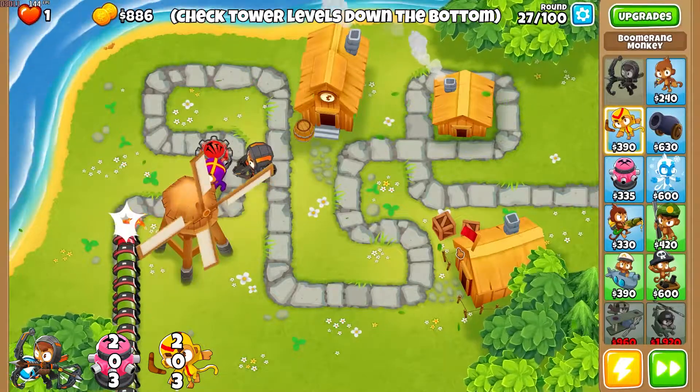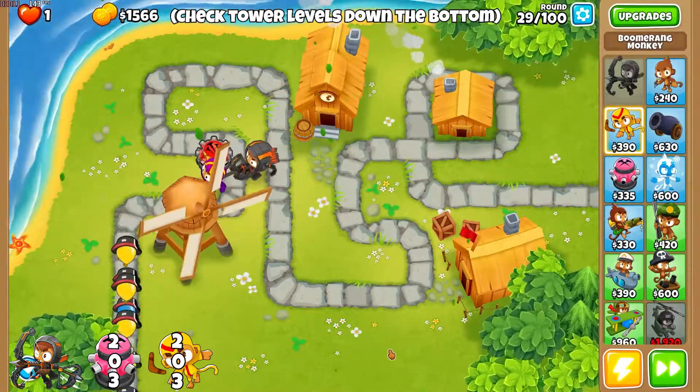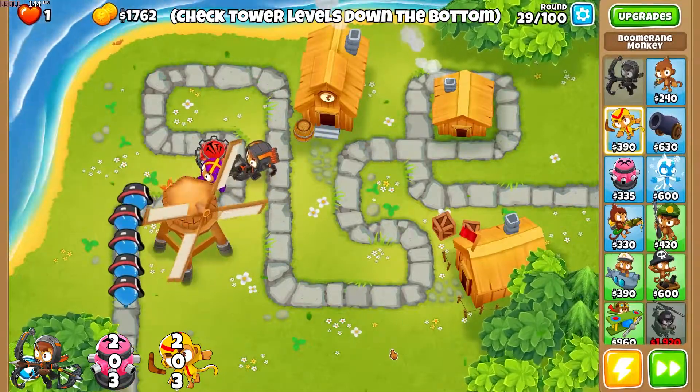You can see how well the boomerang does on round 27, the one just before leads. And the leads go down very easily.